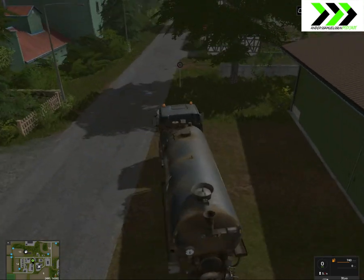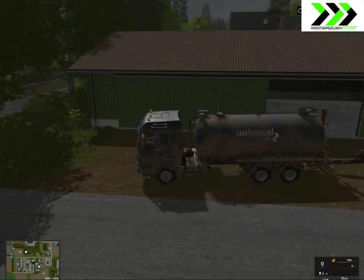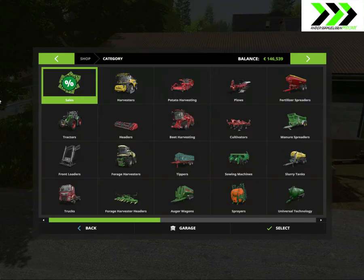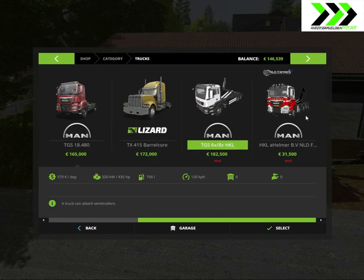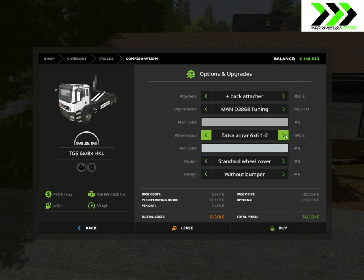Good morning and welcome to this let's play on the Bergman map FS17. I am Andy, and we're gonna do some buying today. I'm gonna buy the hook lift, I think - there's the back attach standard. A lot of engine setups which you can go for: 620, sweet tetra.